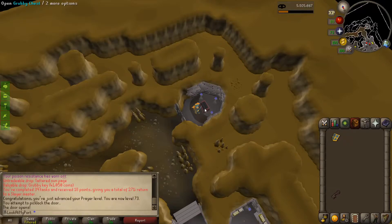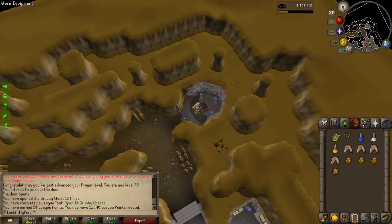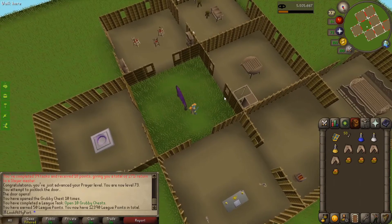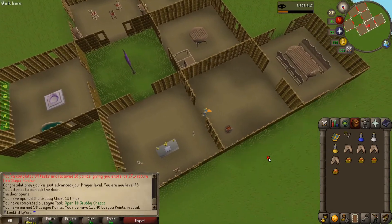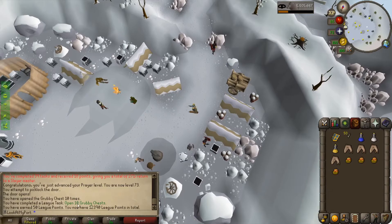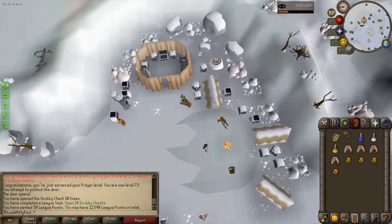First red dragon's task of this whole concept we're working on. First grubby key — dark dart tips. You have a feeling this is going to be a lot of grubby keys, and potentially might even get myself some brimstone keys. We also got 10 grubby chests for 50 league points.